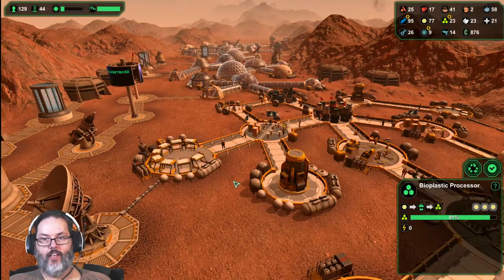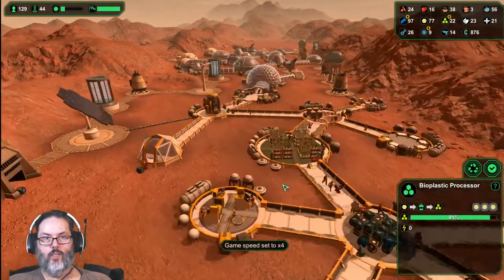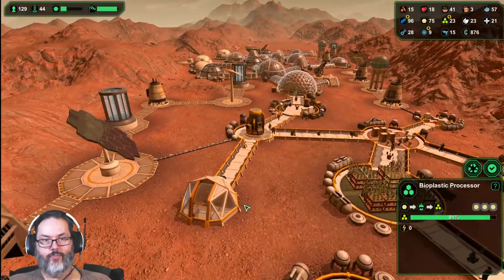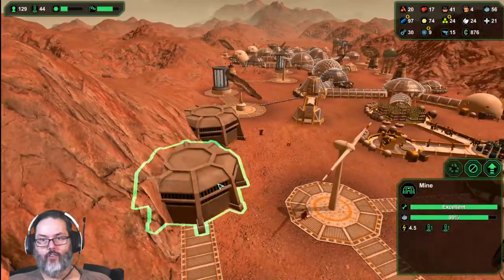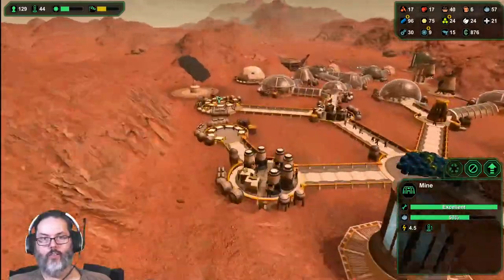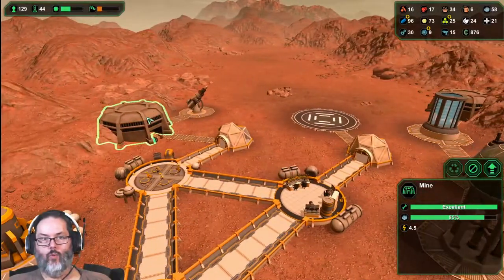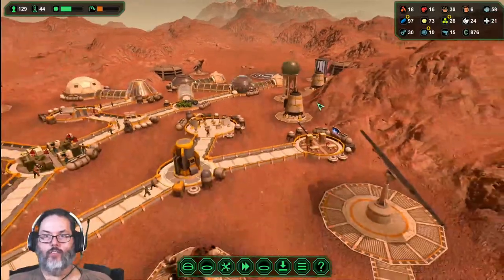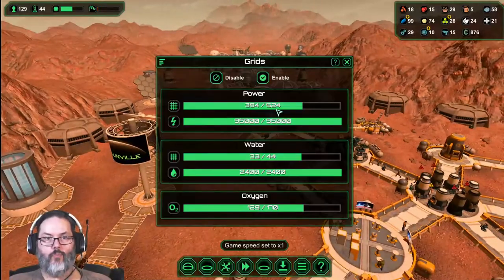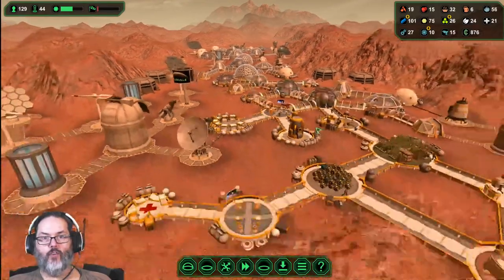All right, no alert - thank you. We will pick up the pace there. We've got two driller bots, two driller bots, three and one, three and one. All right, well they're cranking out ore, that's fine. Now let's slow it down a little bit, let's check our power - we're getting up within a hundred.